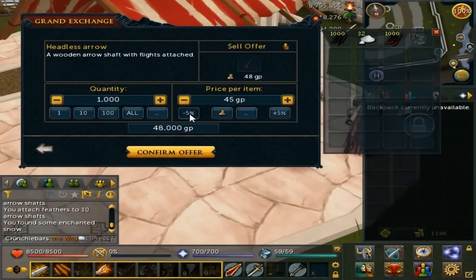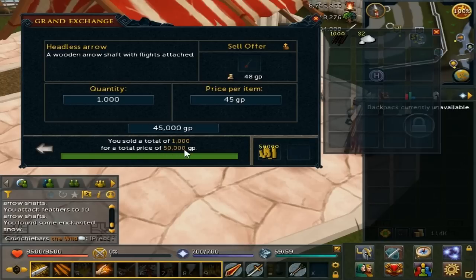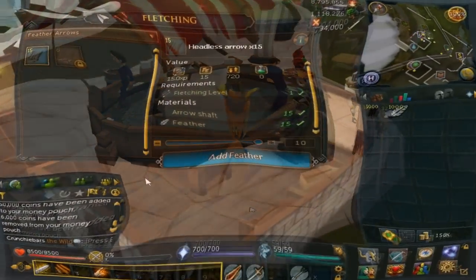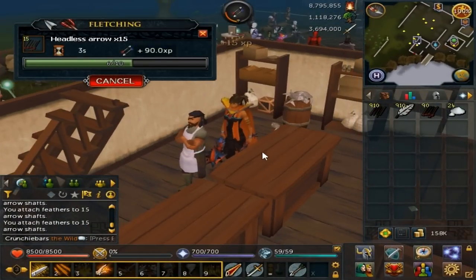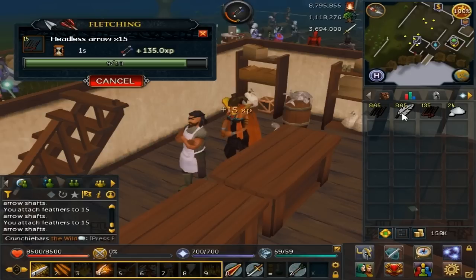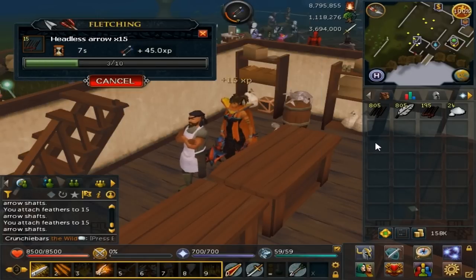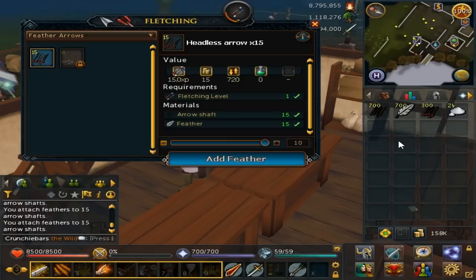As you can see in the video, all the items are currently buying and selling easily with no hassle — they're buying through and selling with no need to adjust prices much. They're pretty solid items at the moment. If you're doing this guide close to when I posted it you should be fine, however if you're watching a few weeks or months later I'd definitely recommend checking the prices first, just in case the profit isn't as great as it used to be, so you don't waste time or money.